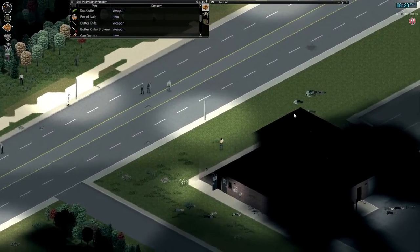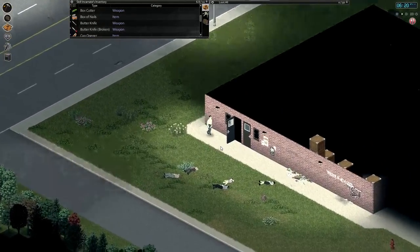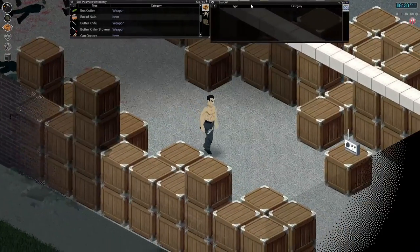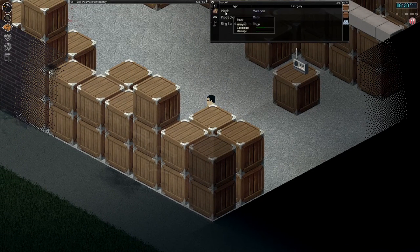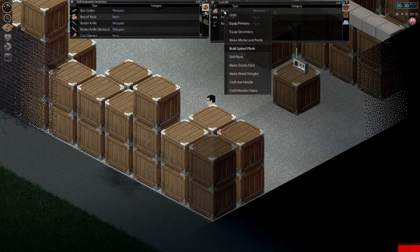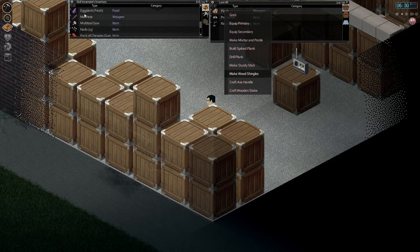We've actually got some zombies here to the north. I'm going to go and have a look inside and see if I can find something we can fashion a weapon out of. I have a box cutter, but that's not really going to last - it's a makeshift knife. I think I saw some planks - there's some planks. The first thing I'm going to show you how to do is to make wooden stakes. To make wooden stakes, you need a plank. Right-click on the plank with a saw and a knife in your inventory. We've got a saw and a machete - we can make wooden stakes.